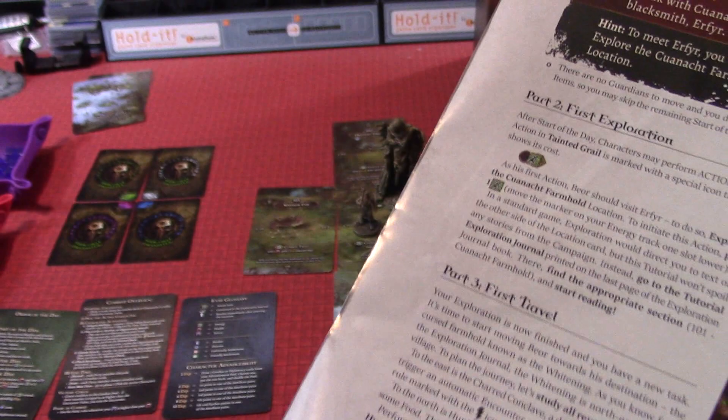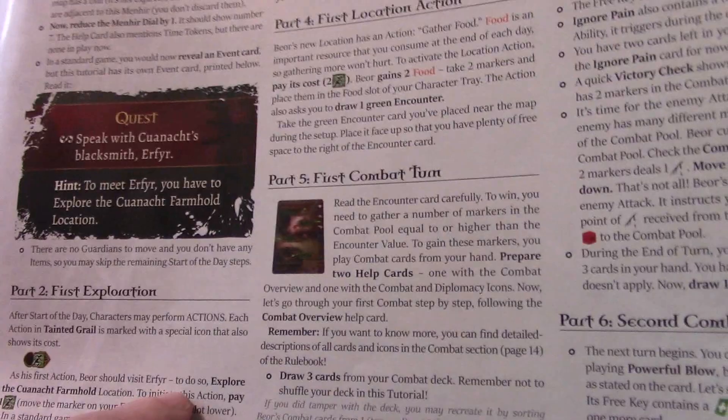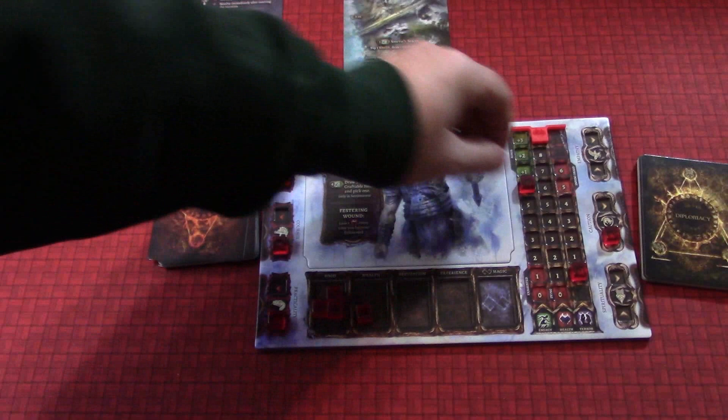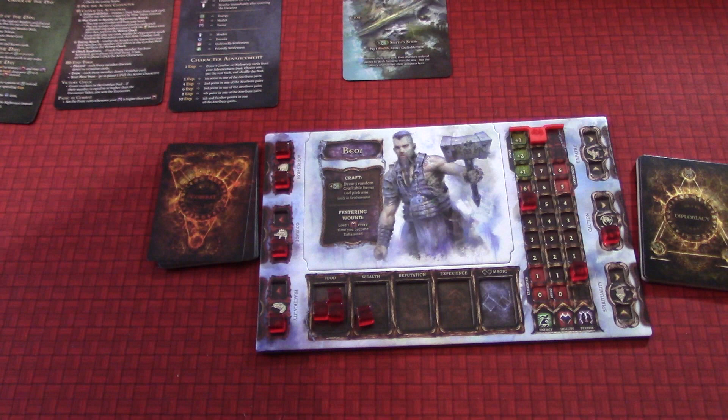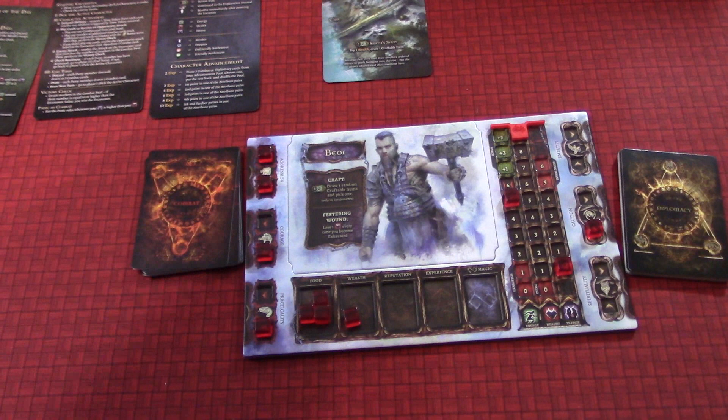After start of the day, characters may perform actions. Each action in Tainted Grail is marked with a special icon that also shows its cost — you saw that on the Kunach card, where it costs one energy to explore. As the first action, Beor should visit Airfear. To do so, explore the Kunach farmhold location. To initiate this action, pay one energy — move the mark on your energy track one slot lower. So we go down from six to five on the energy, because we're getting up and going off to talk to Airfear, who is clearly all the way across the village.